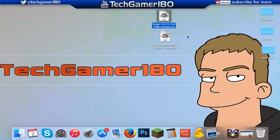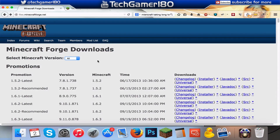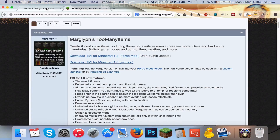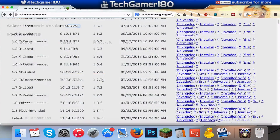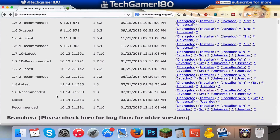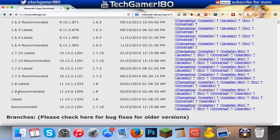Before we start, we are going to need a couple of files: one, the Forge installer, and then the next, the Forge Too Many Items mod. To get these, what you're going to do is come over to the links in the description. The top one will be Forge and then the next one will be Too Many Items. Look for the version that you want — because I want a 1.8 version, I found it here, and the one I'm going to use is recommended.